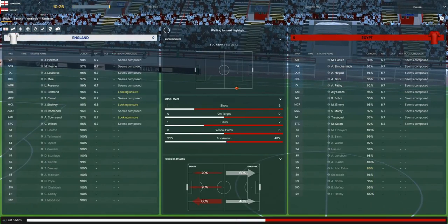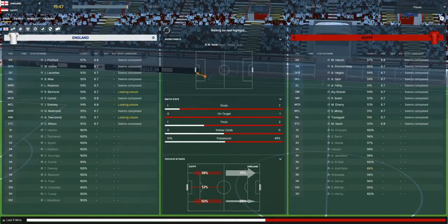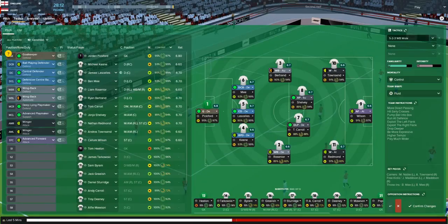As in any normal England game, nothing has happened for the first ten minutes. England haven't had any shots, Egypt have had one. I think the way I'm playing is quite a negative tactic - we're trying to keep the ball. Let's put the ball into the box and hit early crosses - be a bit more direct. We've got the players to do that.